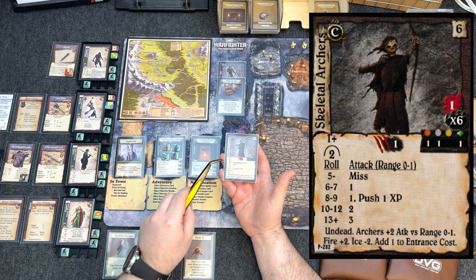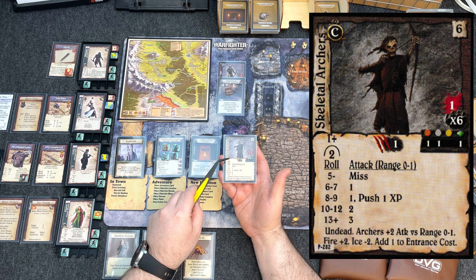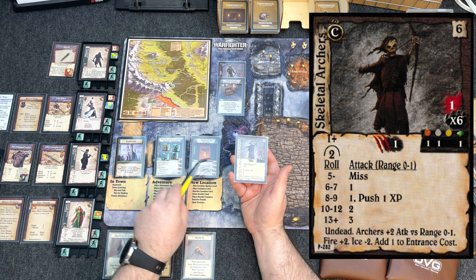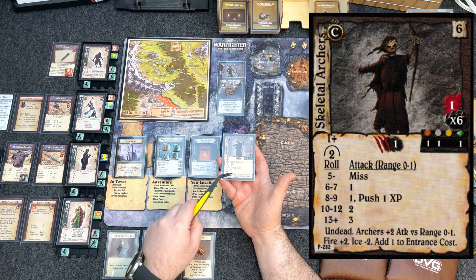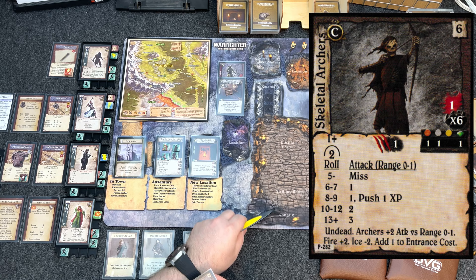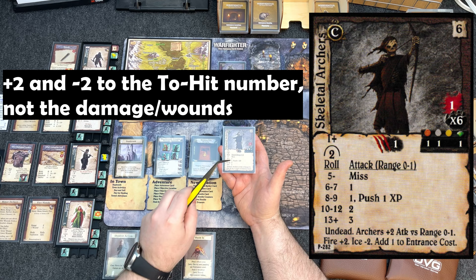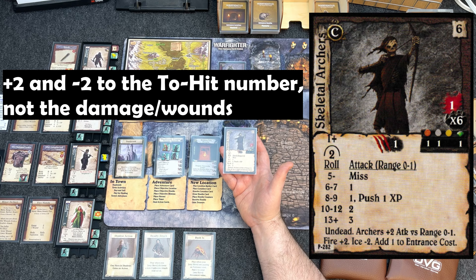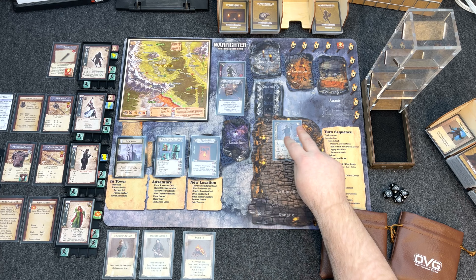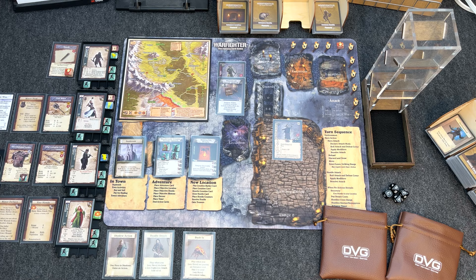Their attack range is zero to one, but the dungeon keyword prevents them attacking us from the adjacent location. Special keywords: Undead; Archers — plus two attack versus range zero to one, so when our heroes are first at range zero they'll hit harder; fire does plus two damage to them; ice does minus two damage. Also, they add plus one to the entrance cost when entering the Warming Fire area — definitely not good. Let's place the Skeletal Archers in the hostile area.